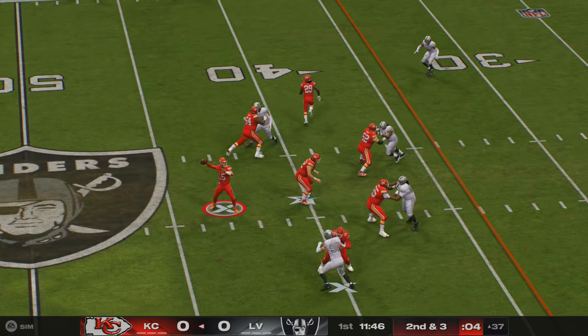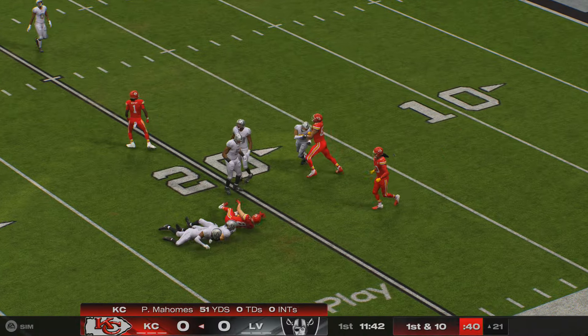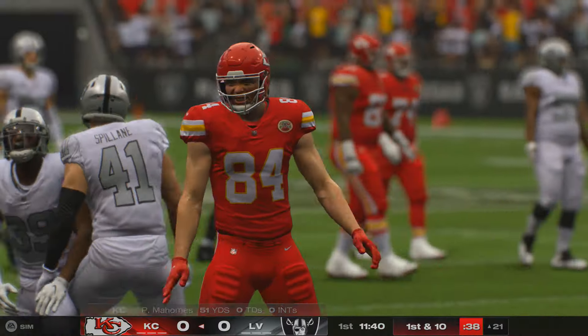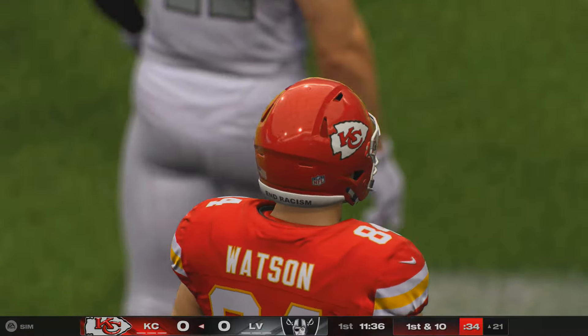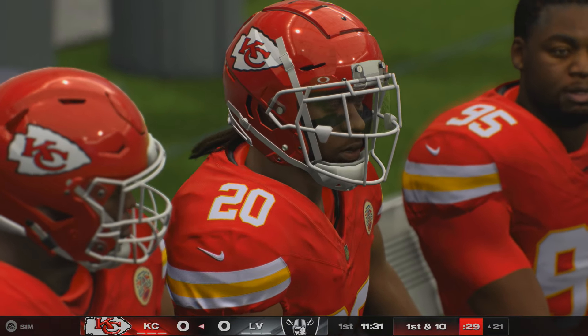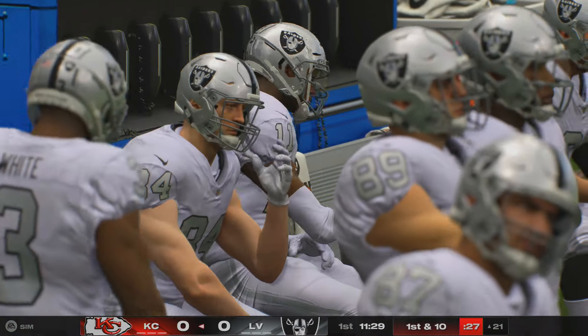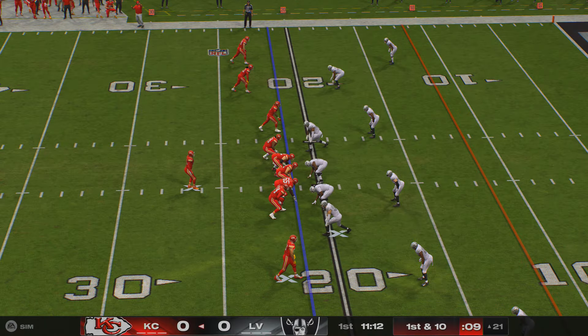They fake the give, now Mahomes finds his receiver Watson, and he's going to have another first down as the tackle comes at the Raiders' 21. Fifteen yards there on the catch and run. That's the third time on this drive that these two have connected with each other — they've got a real rapport going, panning off with big chunks of yardage.